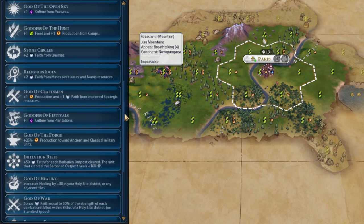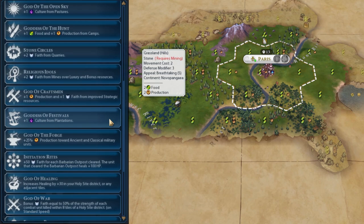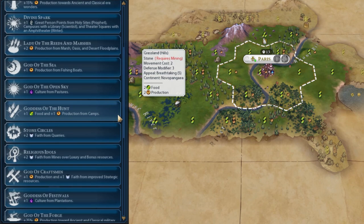Goddess of Festivals is next, and it's kind of similar to God of the Open Sky — it's plus one culture from plantations. So if you have a lot of plantations, for example if you're Mali, which normally has quite a few plantations, it's quite a nice Pantheon to go for, for the same reasons as God of the Open Sky. They're slightly situational, but these improvements are normally quite common, so you do come across these quite often.